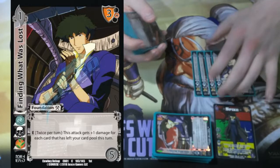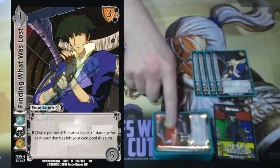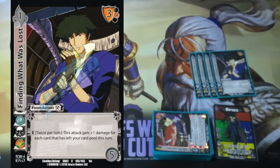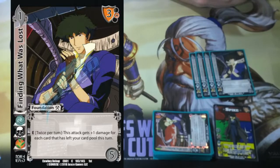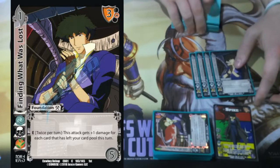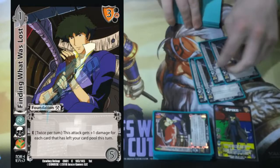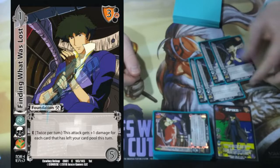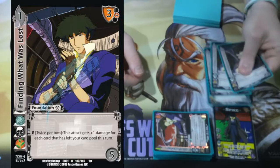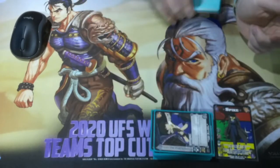Finding What Was Lost — this is the MVP, the best card in the entire deck, by far, there is no second choice. This foundation is plus 1 damage for every card that's left your card pool this turn. That includes Let's Cut Loose, that includes Spike, that includes kicking the multiples off of Slide Shots. This is how we take our baby attacks and turn them into killers — it says twice per turn, not once per turn. So if I get two of these out, each one is probably going to give anywhere from 6 to 8 damage each. So hey, this Devastator Cannon is getting another plus 8 damage.